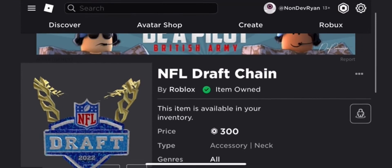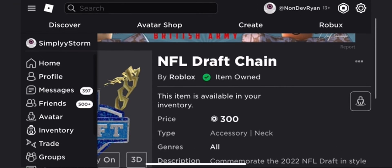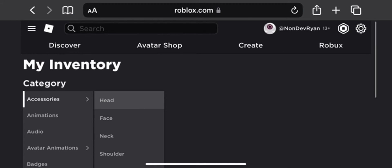So you want to get it now. I will link it in the description. It's only 300 Robux, $1.05. Not too much Robux, and it should appear in your inventory now. But that's all you need to do to get this chain.